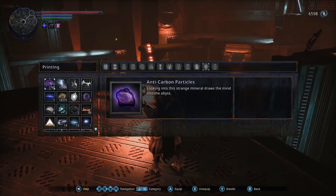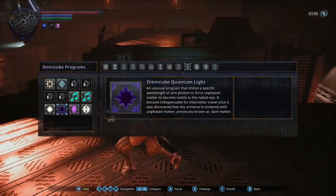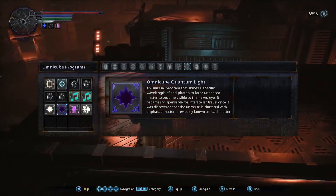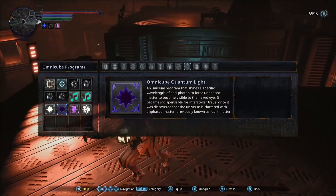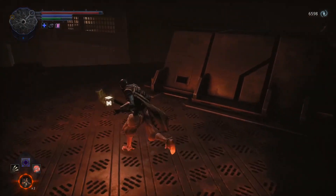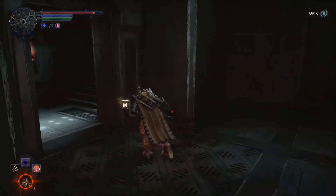To just legitimately quote the game itself: Omnicute Quantum Light — an unusual program that shines a specific wavelength of anti-photon to force unfazed matter to become visible to the naked eye. It became indispensable for interstellar travel once it was discovered that the universe was cluttered with unphased matter, previously known as dark matter. So whenever you see a platform or feel like there's supposed to be something there — chances are it's matter.